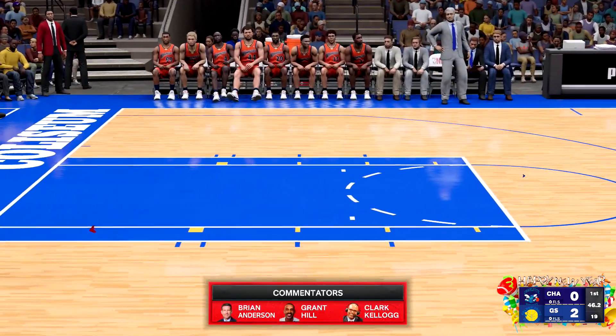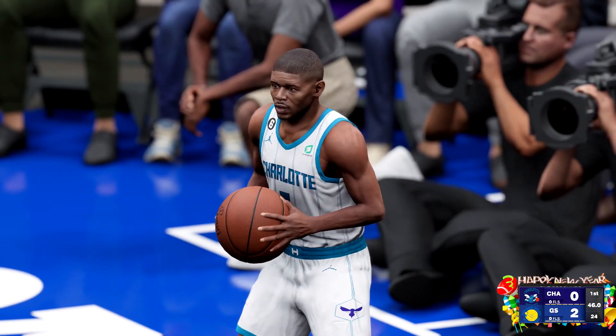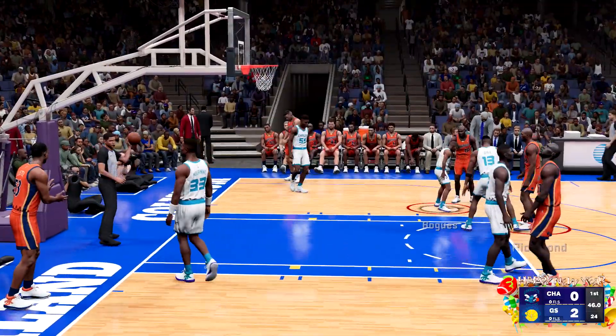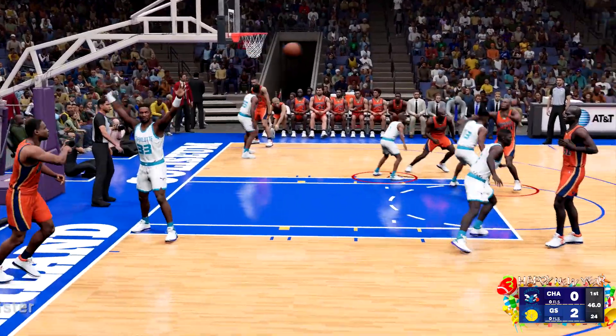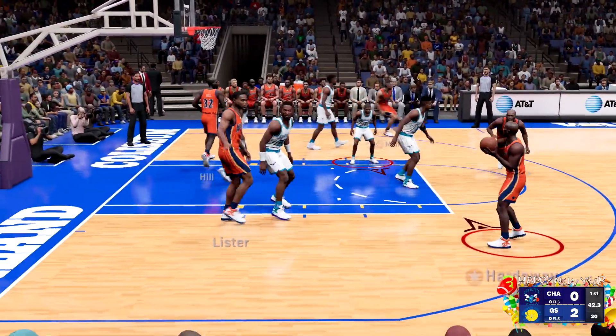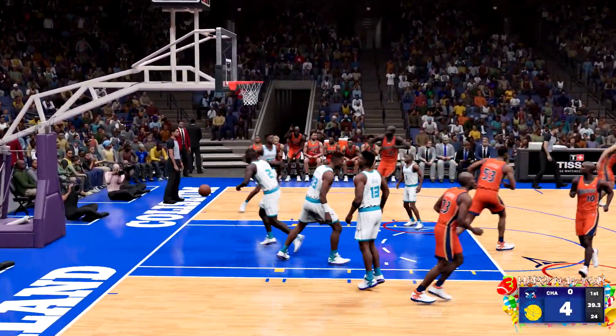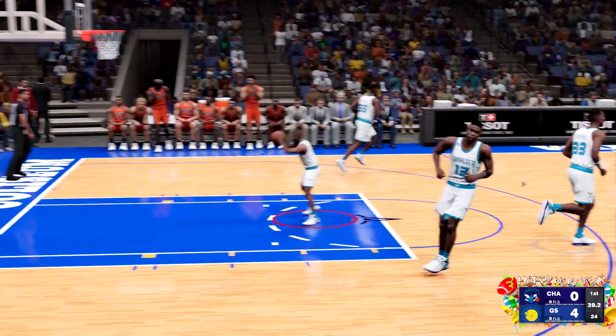Whenever you have the ball on the second controller, just make sure you turn it over by either running it out of bounds, throwing the ball away, or committing a backcourt violation. Nonetheless, once the ball is back on the side going for the achievement, they're just going to keep putting up points, and hopefully you manage a ten-point margin over the other controller. And then once you do, all you have to do is make sure you run the clock out.